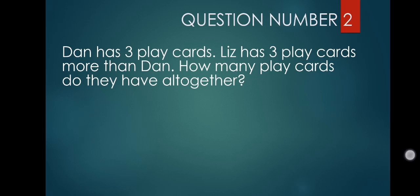So all we have to do is identify the given information. Dan has three play cards. Liz has three play cards more than Dan — that means 'more than' means we are going to add three to however many Dan has. The question asks how many play cards do they have altogether, so we add Liz's play cards to Dan's play cards for our answer.